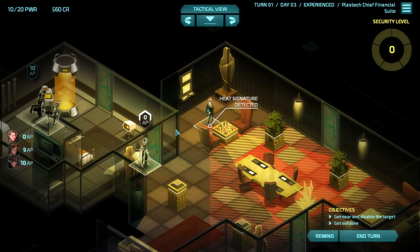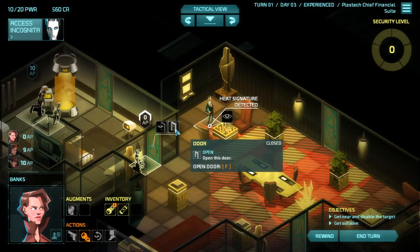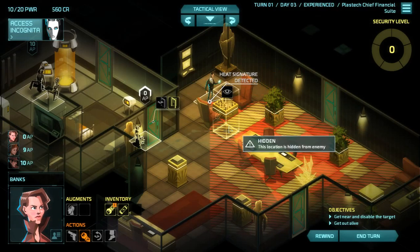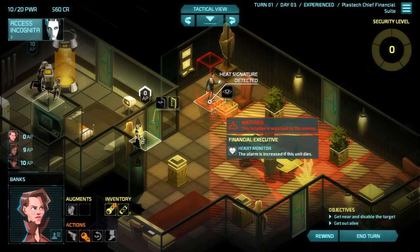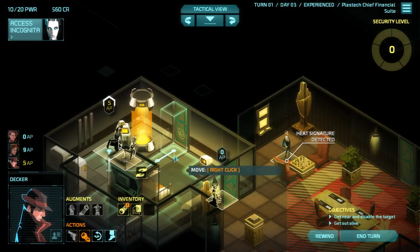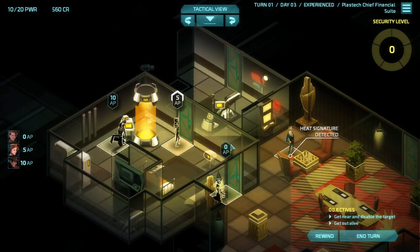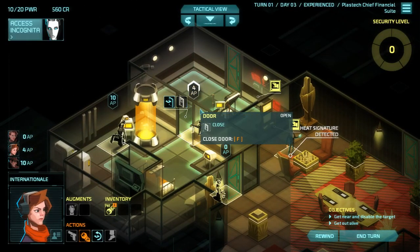One strategy for these executive missions is to actually not try to get the executive's codes just yet, and instead try to scout the area first in order to find the exit. Because the moment you start hacking into this dude's brain, the entire level will go haywire — it'll up the alarm, it'll send new guards, it'll be crazy. So I highly recommend we not do that just yet. There's no hackable mainframes; we can't hack this guy directly, we have to knock him out then hack him.